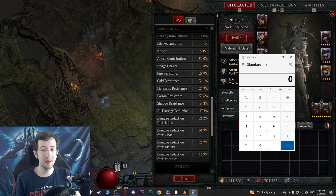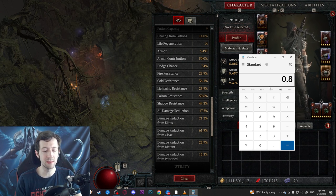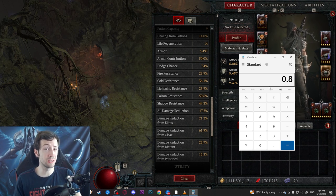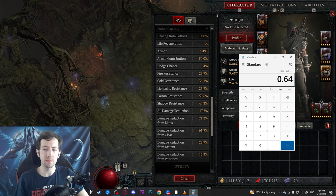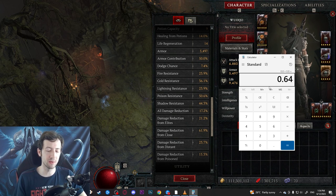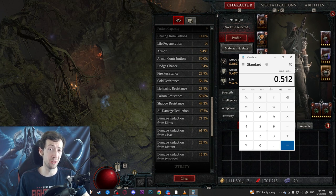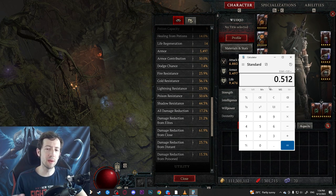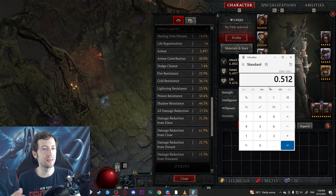The way resistances work in Diablo 4 is that 20% resistances gives you 0.8 damage taken, and then another 20% resistance doesn't add to 40% — instead they multiply: 0.8 × 0.8 = 36% effective resistance. Add another 20% and it's not 60% but roughly 49%. So the remaining incoming damage gets reduced by that amount — 20% of what's left.